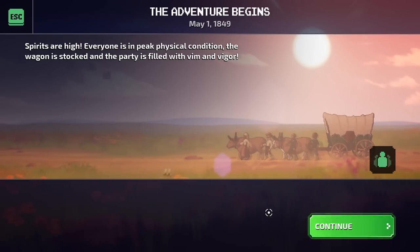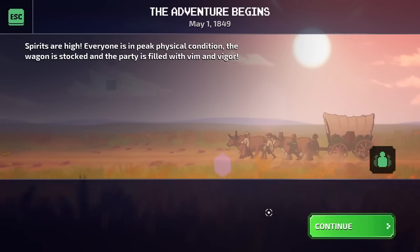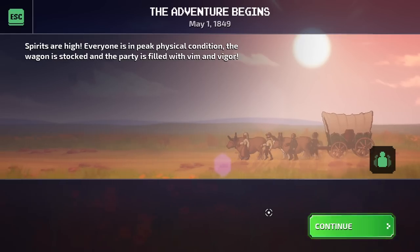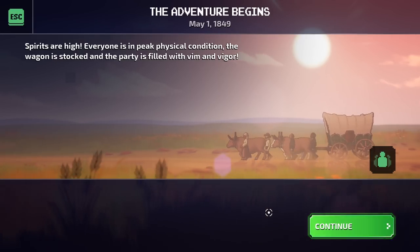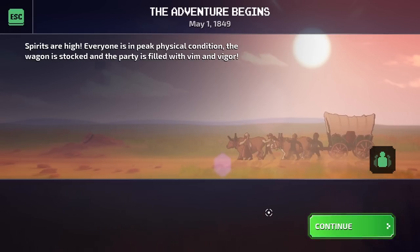Spirits are high — everyone is in peak physical condition. The wagon is stocked and the party is filled with vim and vigor. And everybody watching has subscribed, turned on the notification bell, smashed the like button, left a comment to where they're watching from, and even considered clicking join and becoming a member today. What a great party. 74 miles to go.